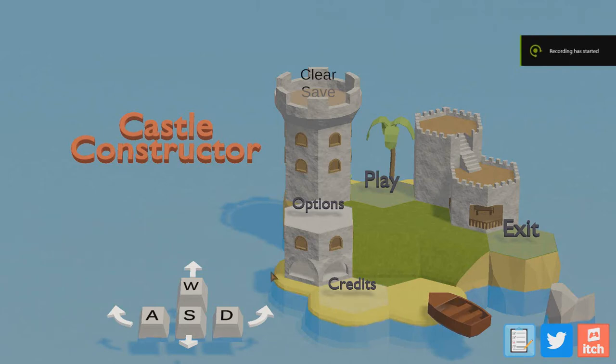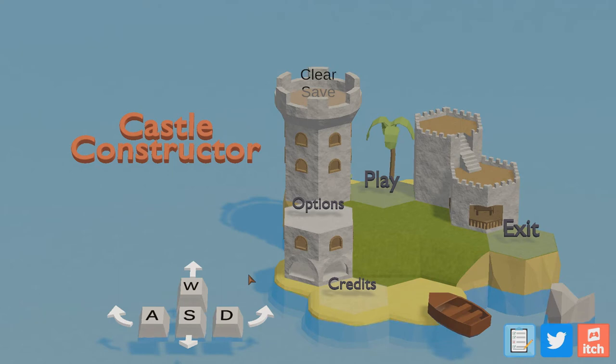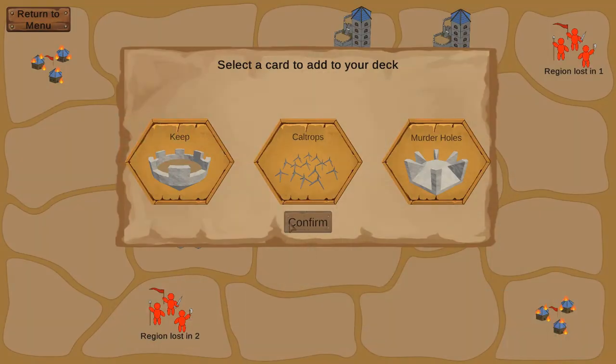Hey everyone, Small Games Promoters here and we are playing Castle Constructor. This is part one, I would guess. I did do a short first impression of the game and I really enjoyed it, and a lot of people seemed to have enjoyed it as well. There was an update released so I wanted to check it out, and apparently you can now save the game as well, which is great. Let's have a quick look at the options — it's just music, which is fine, and we don't have a save yet because we haven't played that much, but I'm just going to jump right in.